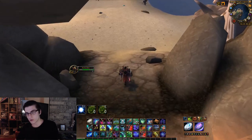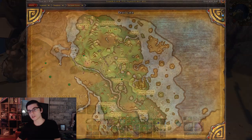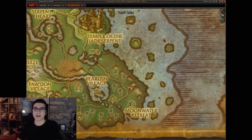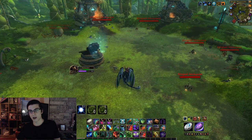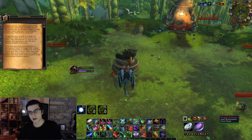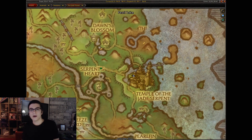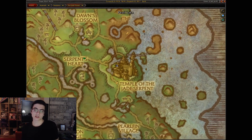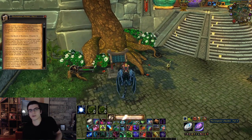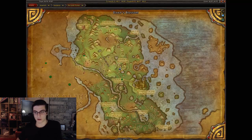Again, the map will be a little off in Krasarang Wilds, but as long as you go to where I am on the map you should find the scrolls no problem. Moving on to the Jade Forest — one of the best-looking zones in the game. Head over to the southern end near this little destroyed village and right by the destroyed statue you'll have the Water Smithing scroll. Next one: head over to the Temple of the Jade Serpent — also an underrated dungeon. To the left of the entrance you have Emperor's Burden Part Three.